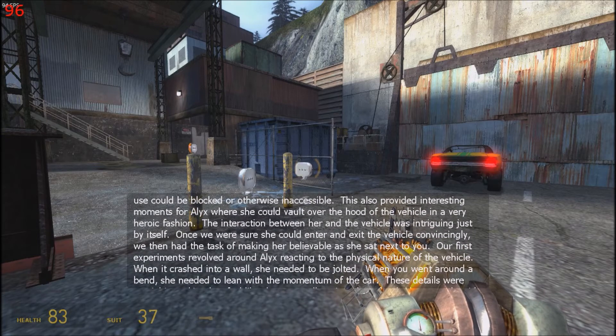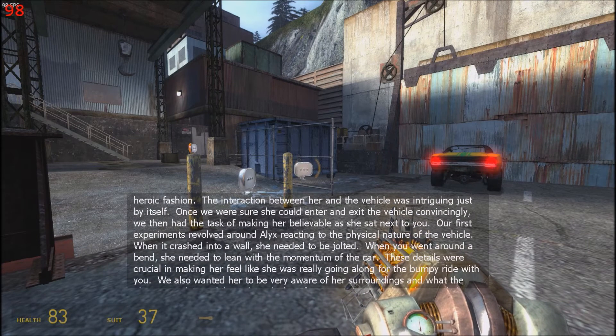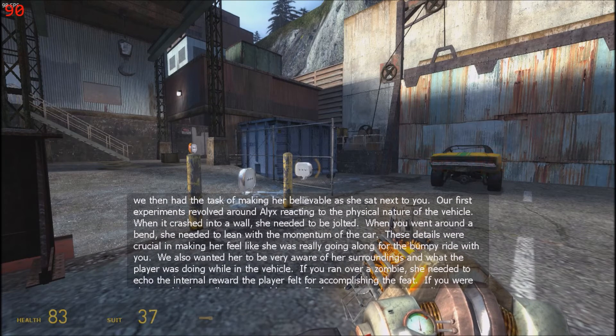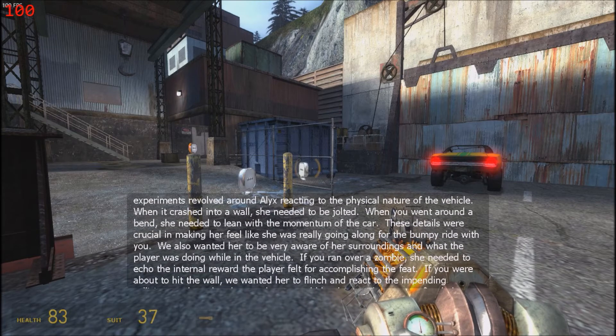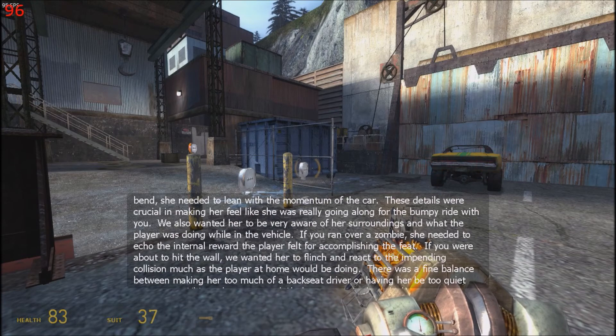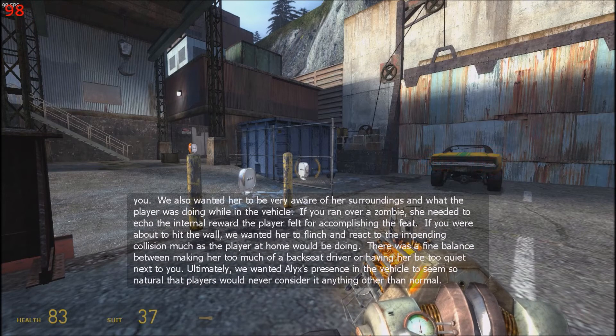Once we were sure she could enter and exit the vehicle convincingly, we then had the task of making her believable as she sat next to you. Our first experiments revolved around Alyx reacting to the physical nature of the vehicle — when it crashed into a wall, she needed to be jolted; when you went around a bend, she needed to lean with the momentum of the car. These details were crucial in making her feel like she was really going along for the bumpy ride with you. We also wanted her to be very aware of her surroundings. If you ran over a zombie, she needed to echo the internal reward the player felt. If you were about to hit the wall, we wanted her to flinch and react to the impending collision. There was a fine balance between making her too much of a backseat driver or having her be too quiet. Ultimately, we wanted Alyx's presence in the vehicle to seem so natural that players would never consider it anything other than normal.